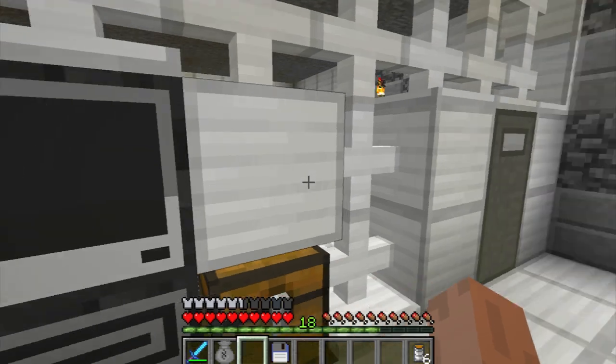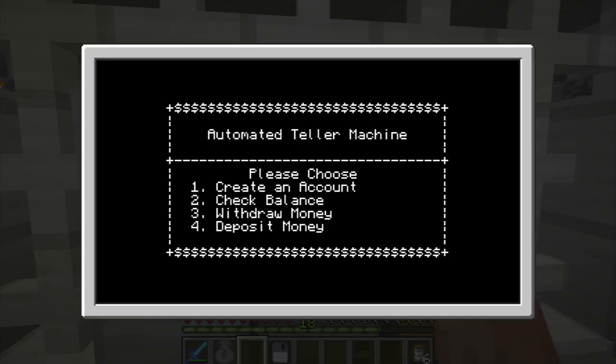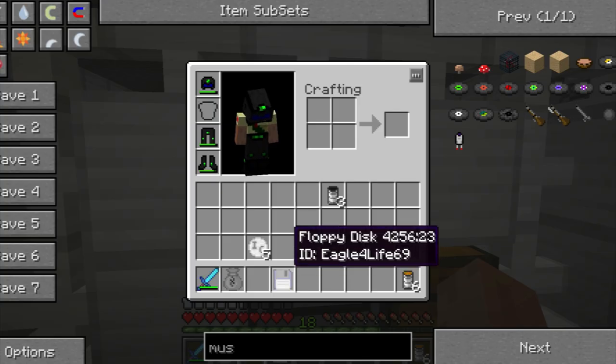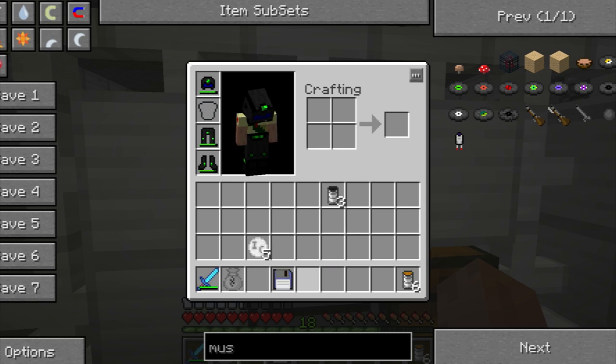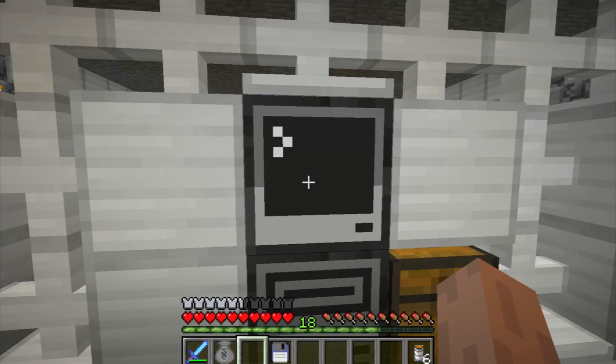Now let's go upstairs. This is actually where all the money gets exchanged. Here's the computer — this is our ATM machine. I've already created an account. Creating an account is quite easy; you have a disk. All disks are given to every player as soon as they join. It's customized and unique for each player — something special that I created.